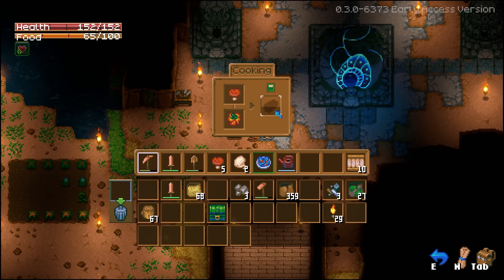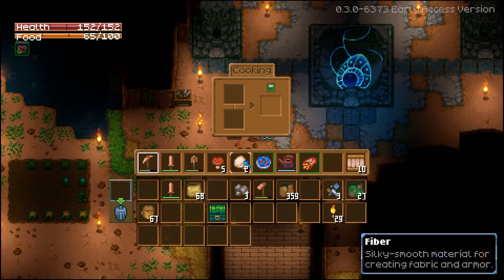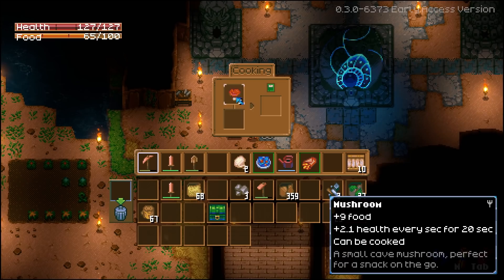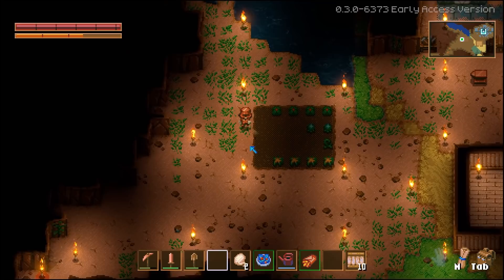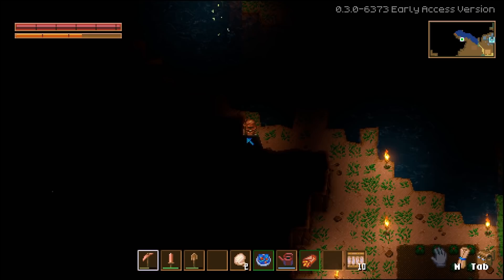Let's just cook what we can and see what we get. I remember this slime boss being a pain. However, with my better equipment I should be able to punch through it much faster. Because last time I might have had some copper weaponry, but I did not have any armor.